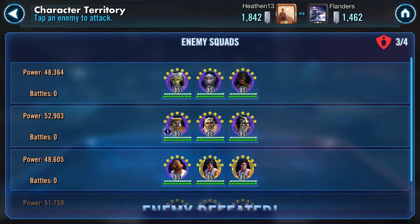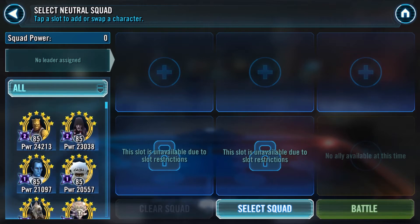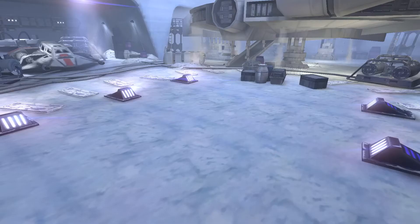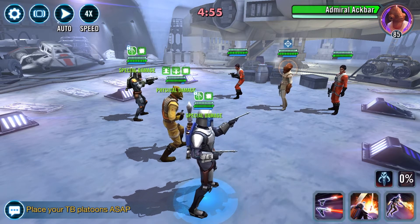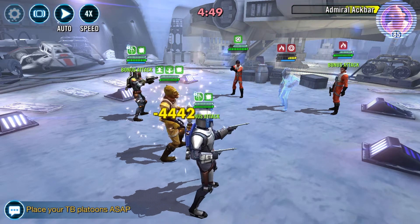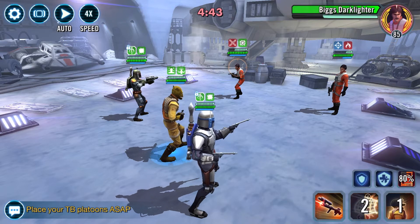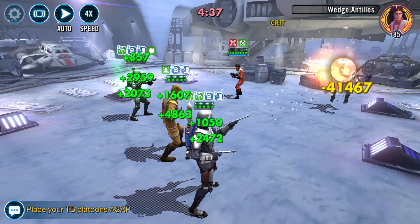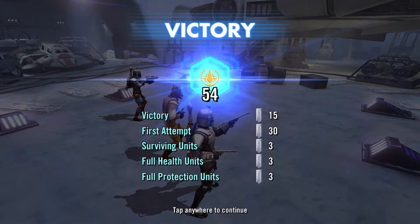We've got three squads left. Next I'm going to take out their Ackbar and Wedge. Because I had it available I decided to take my Bossk with Jango and Boba — I was initially going to use this squad on his Night Sister team, but because he didn't send any meta teams to the back I was able to use Padme there instead. My Bossk eats up all the damage and the Fett father-son combo chews through these guys. A cool 54 banners.